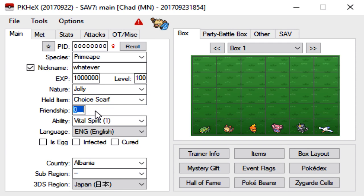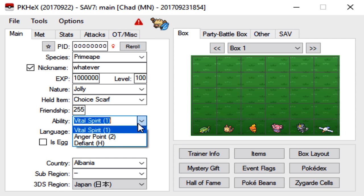For the friendship, it doesn't matter unless you're using moves like Return or Frustration. If you're using Frustration, leave it at 0. If you're using Return, max it out at 255. The ability is very important for the transfer mons from the virtual console — they always come with their hidden ability. So make sure you don't give it one of the first two; it's always got to be a hidden ability.